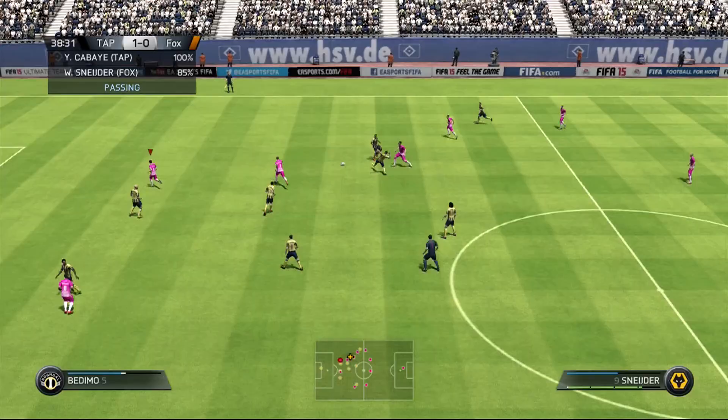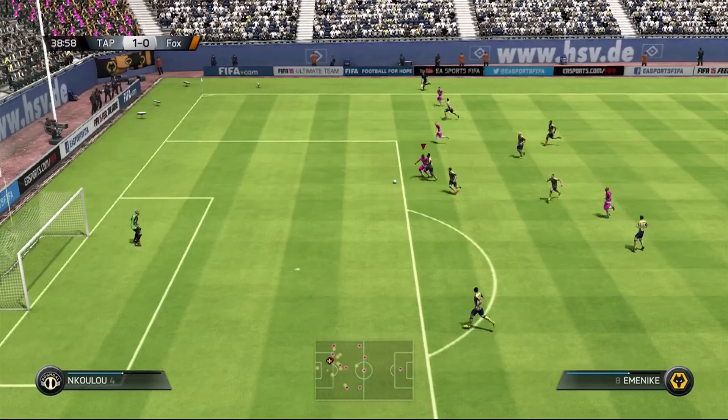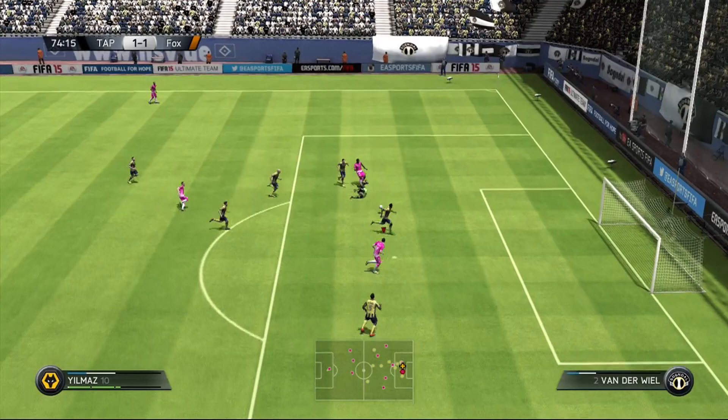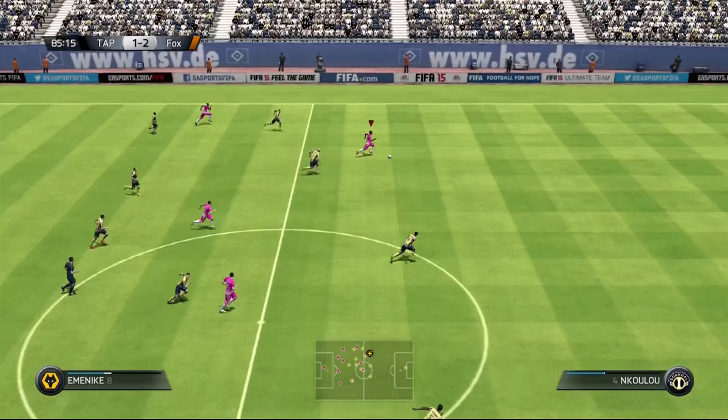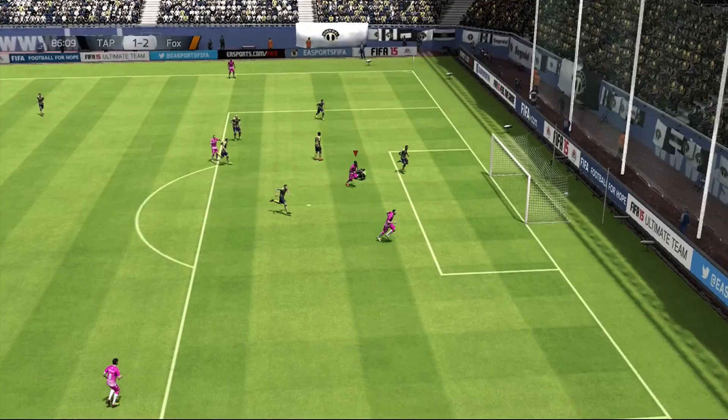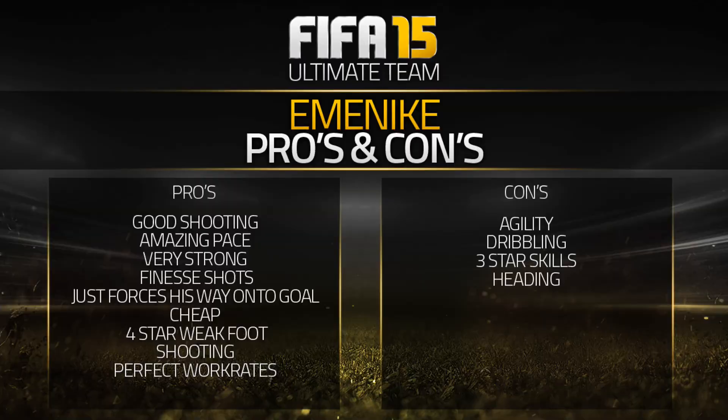Emenike is basically just a guy that you force your way into the penalty area with. His dribbling and agility are really bad — I can't stress how bad it is with Emenike. I played with Lukaku earlier and he felt a lot better when it comes down to dribbling. When you look at both, they're really similar players, but Emenike is really bad with his agility — I think it's somewhere in the 60s or even low 70s. It's really bad, and that is what makes him horrible in the game.